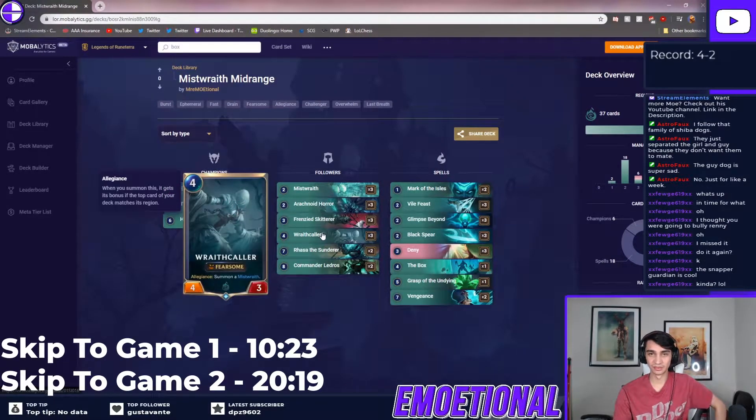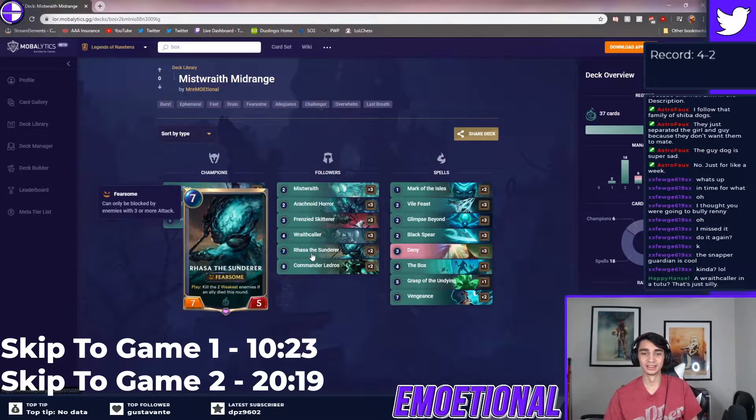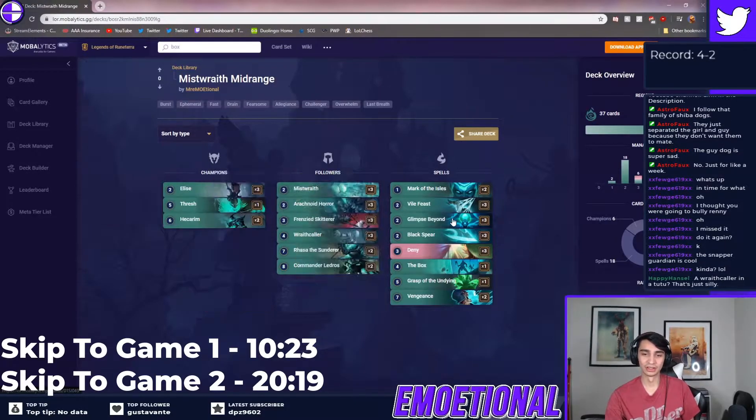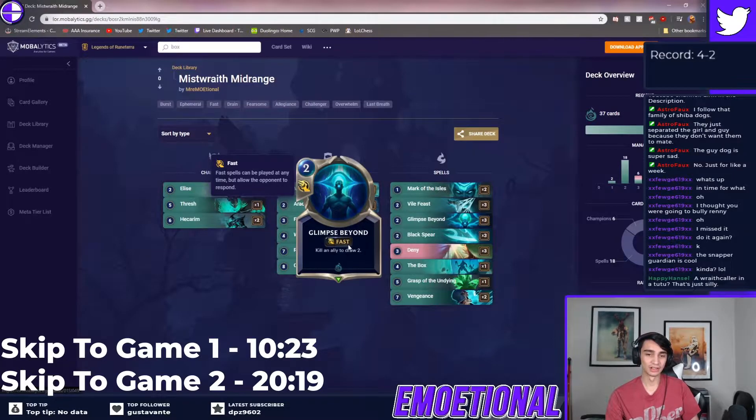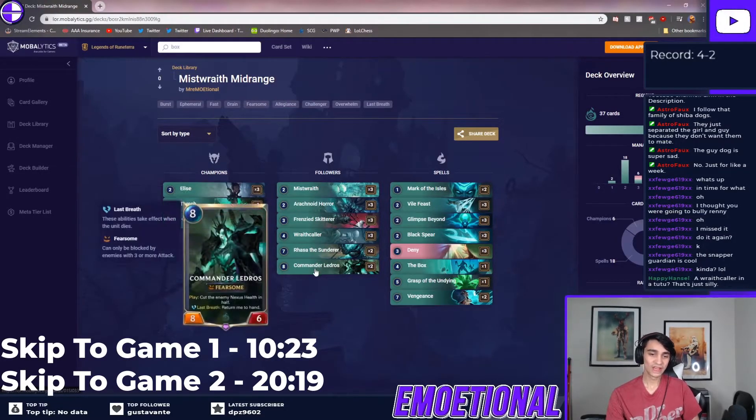Wraith Caller is a really high-value card — it's four mana for a 4/3 and usually at least a 4/3 and a 2/2 that buffs all your other Mist Wraiths, and both of them are fearsome. Raza is in my opinion one of the top two or three cards in the game right now — you just kill something on turn seven. Sometimes on turn seven I'll attack with a one-one to bait my opponent into blocking; if they don't block, you kill it off with Glimpse Beyond. If you get two spell mana on turn seven, you can Glimpse your own unit and then play Raza and your opponent can't do anything.